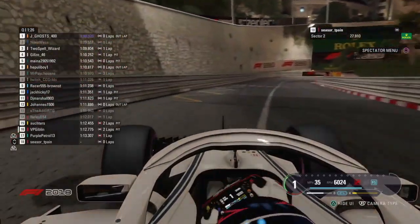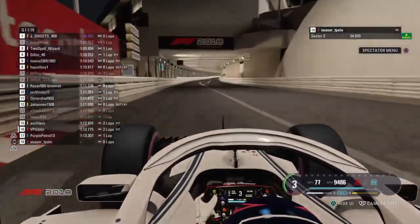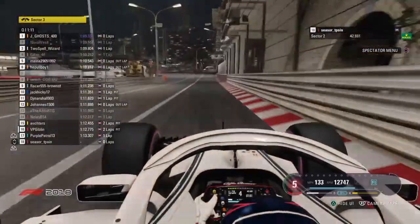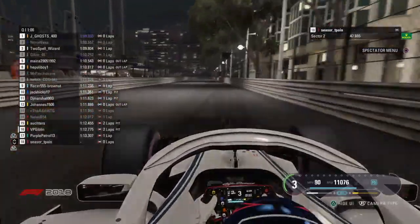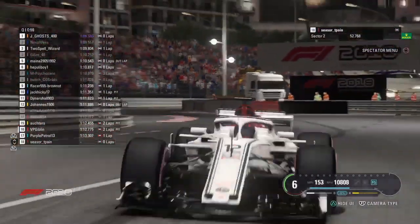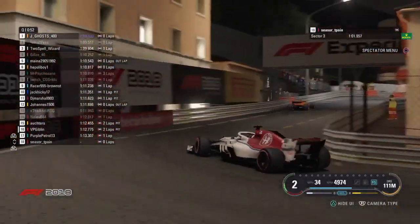I think he's taking it rather conservatively — just making sure that he's hitting all the corners and actually gets a lap time in, which would serve him well even if it only gains him a few positions. Gilzo has retired from P4, whether that's because of a crash or he can't improve — but he won't be getting pole either. This is looking increasingly good for Jay Ghost as we enter the final minute of qualifying here, night time at Monaco in the F1 2018 game. Let's see what Cesar T-Pain can do.